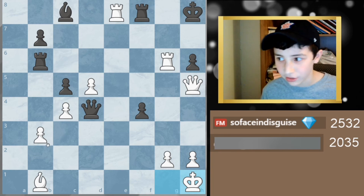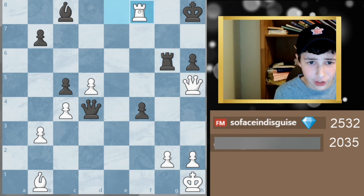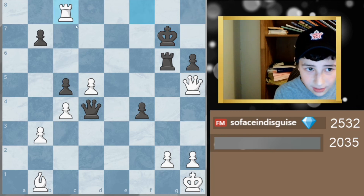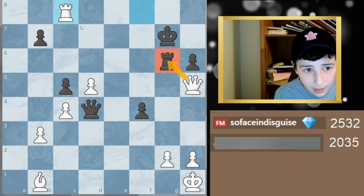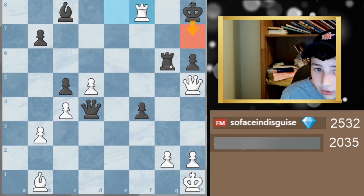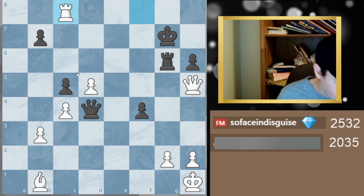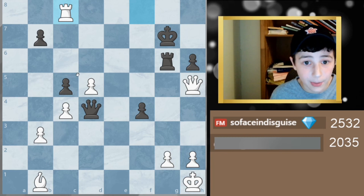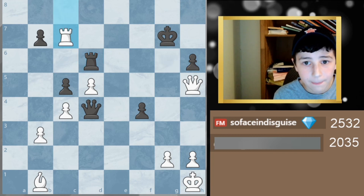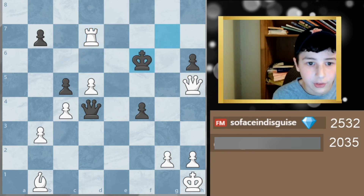Rook takes e8 was a horrendous move, just letting me play queen a6 checkmate. What he should have done was rook takes g6. After rook takes g6 I just have check, and after king g7 I have rook takes c6, rook takes c8, and I win the pawn. He has no back rank issues though I'm still attacking and threatening mates. That's the only way to avoid immediate checkmate — everything else leads to mate in one or mate in two.